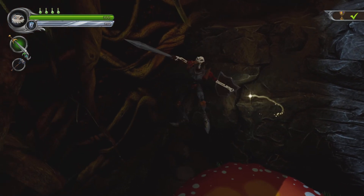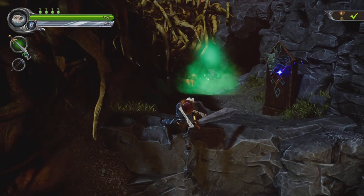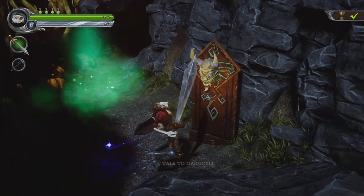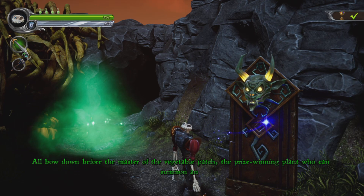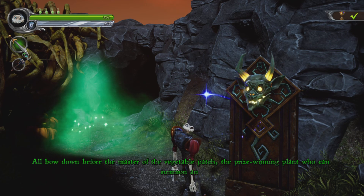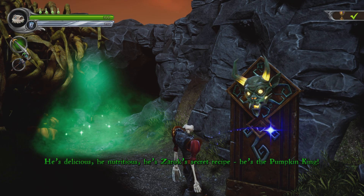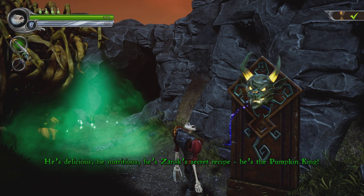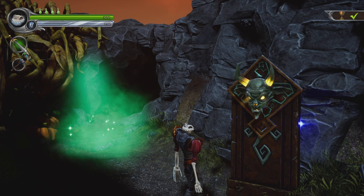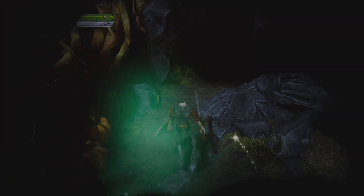Let's not glitch the game out. Okay, let's hear this guy's thing. All bow down before the master of the vegetable patch - the prize-winning plant who can summon an army of cabbage with a wave of his noble tendril! He's delicious, he's nutritious, he's Zarak's secret recipe - he's the Pumpkin King! The Pumpkin King! Okay, that's good. Yeah, so that was the Pumpkin Gorge.